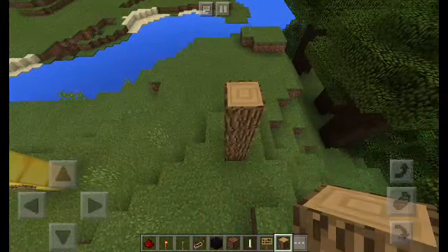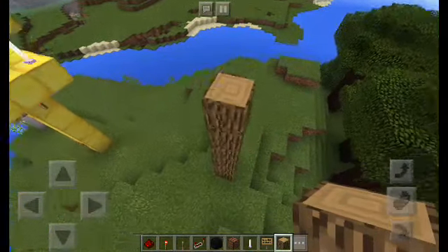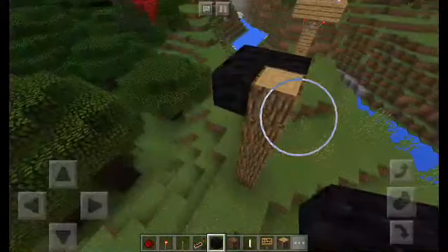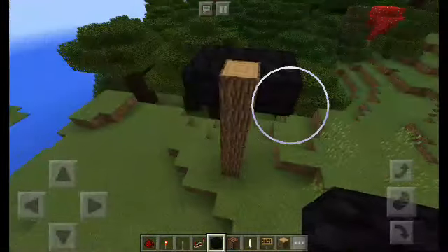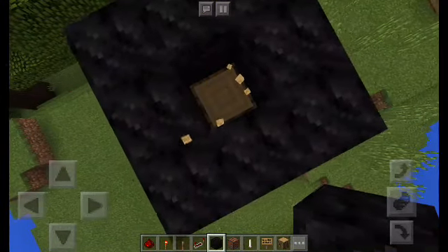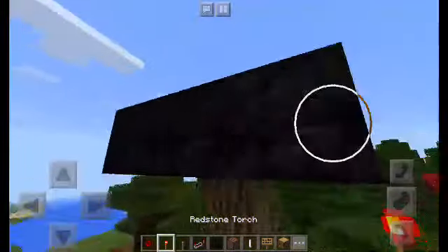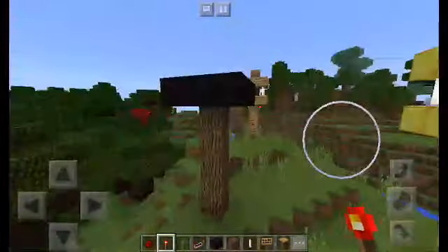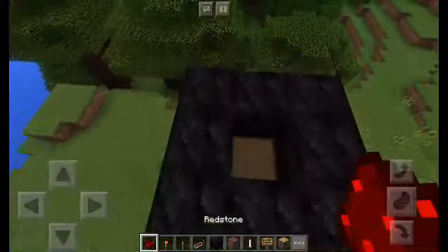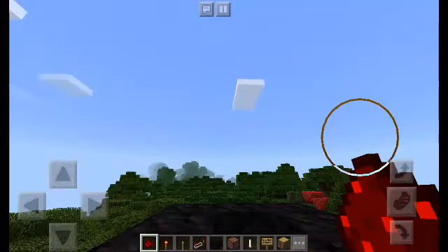You're going to stack up six blocks. You're going to take coal and go around it — do eight blocks around it. Destroy the middle one. Take two redstone torches: one on the side, one on the other side. Then you've got to put a redstone in the middle. As you see, it's blinking.